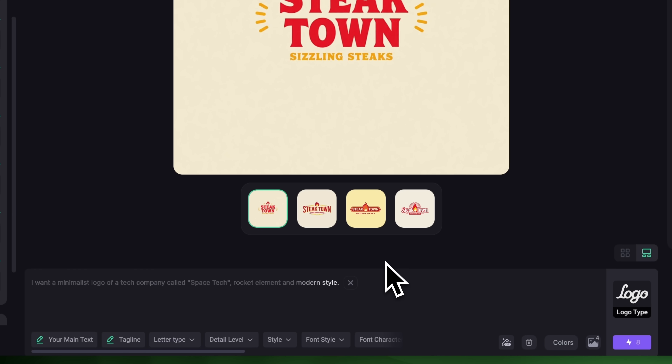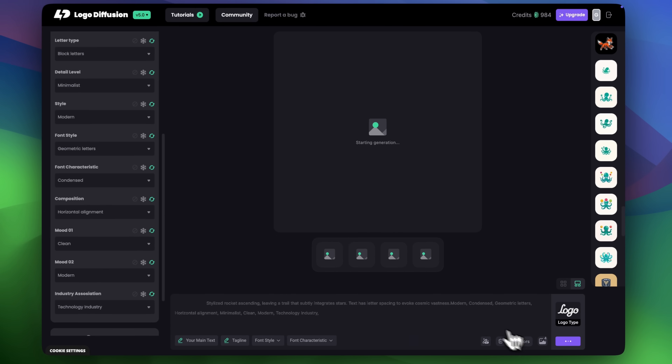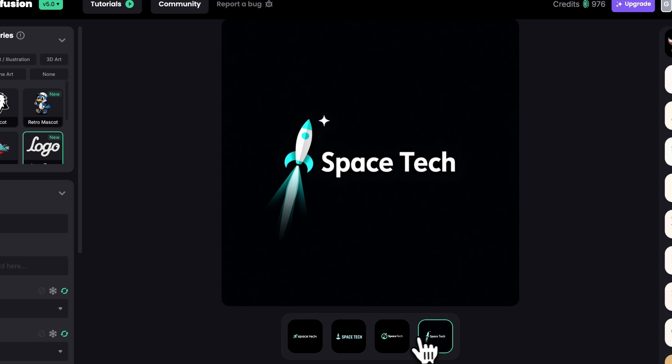Let's click Enhance Prompt to see the refined version before I click Generate. It's really helpful if you want to edit an enhanced prompt before committing to generation. You can also regenerate new prompts if you're not happy with the result, or even return to your original prompt using the Revert button. I like this one — I'll just remove the tagline since I only want the company name. Now let's click Generate. As you can see, V5 shows cooler tones, mostly blues, which fits the tech and space vibe. If you want specific colors, you can still choose them manually or include them in the prompt.